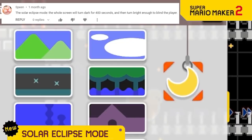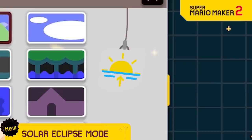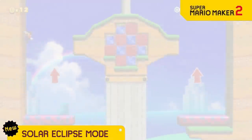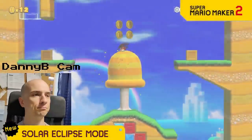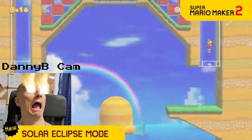We've shown so many alternates to the sun and moon like Black Hole, Midnight, Evening, and Sunrise, so we're giving you another one: Solar Eclipse Mode. In this one, the level periodically goes into a solar eclipse which makes the entire screen go bright, but the twist is that it's like looking into a real solar eclipse and it will blind you if you don't cover your eyes.